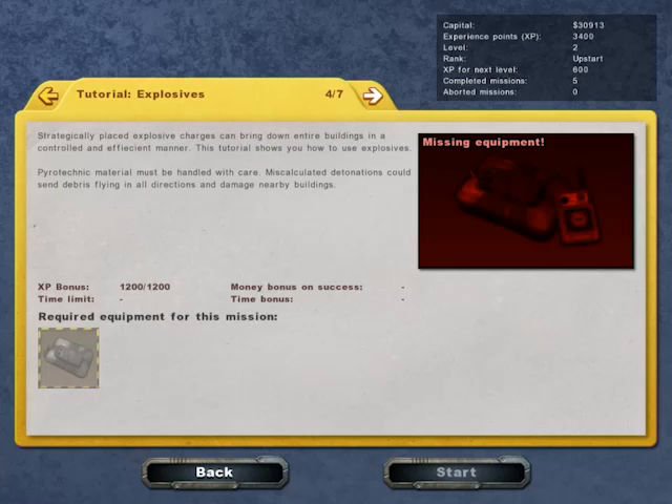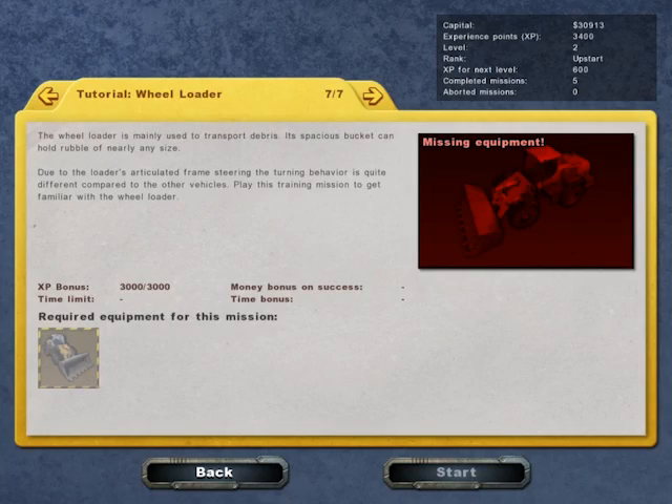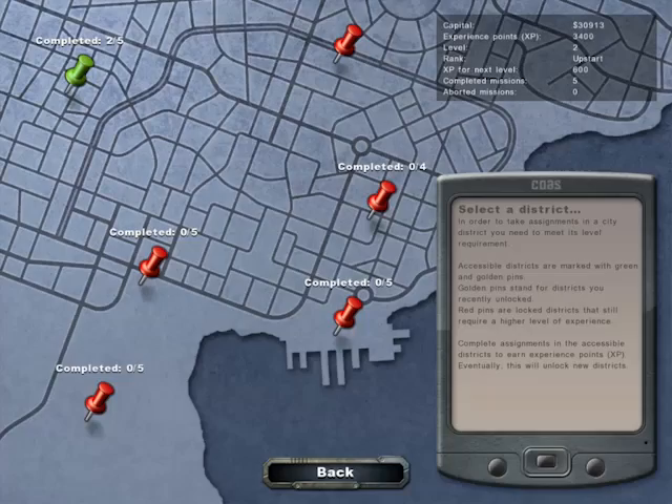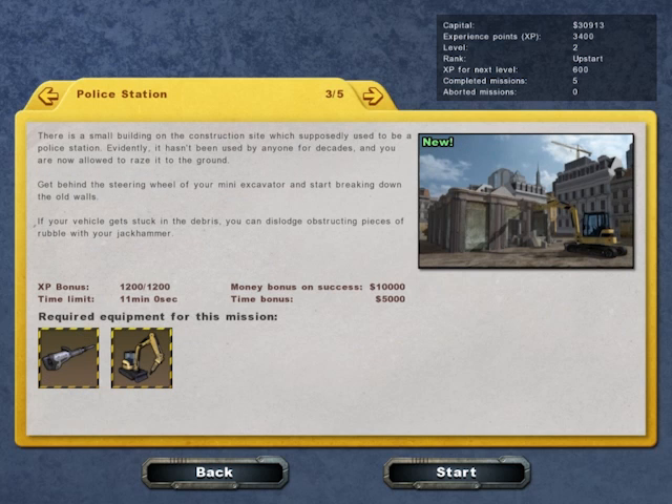Next up we got the — ooh. Oh, I don't have enough money though. How much money do you need? It doesn't say, does it? Well, we'll go back for those later. We'll do more of these missions. Oh, this one gets to use the... I don't own this, do I? I don't think I own the mini-excavator yet. Whatever, we'll try it anyways.